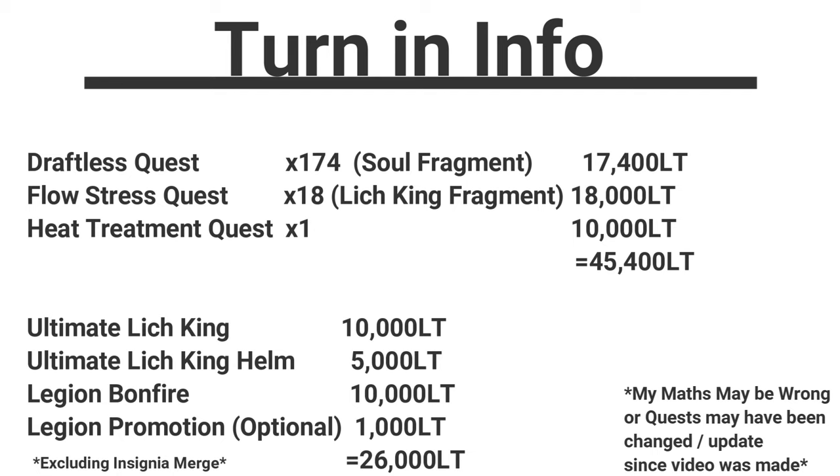Here's some turning info — excuse my math, I've done my best to summarize it. Flow Stress is going to be 18 times and the Heat Treatment just the once. There's also a fourth quest you have to turn in, but these are the only three that are going to require the huge amount of legion tokens, amounting to 36,400. On the bottom half of the page you can see things like Ultimate Lich King and Legion Bonfire, which are some other items you'll need for pre-requirements, some of which you may already have.